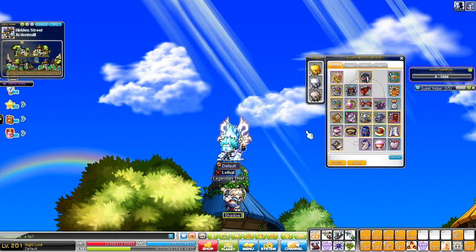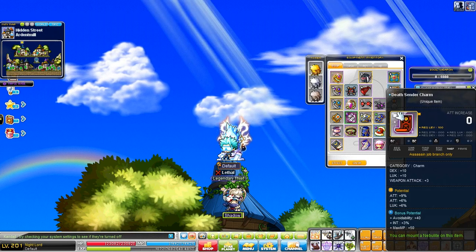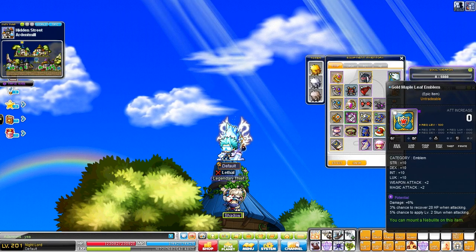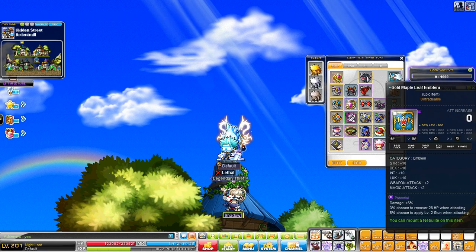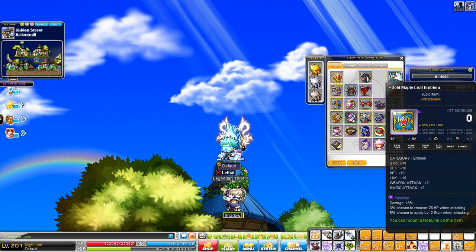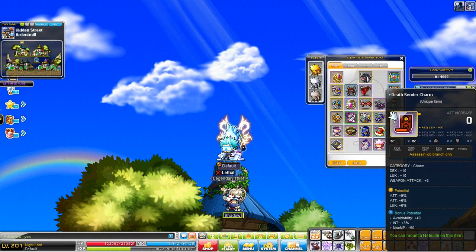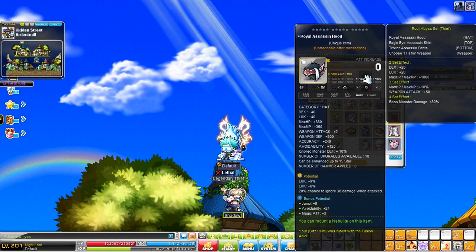So what this video is about is prioritizing what to cube. Weapon is number one quite obviously. The second thing you'd want to work on is your secondary weapon — same as your weapon except it can't be scrolled, so you can't get that ton of attack. Third is your emblem — your emblem can also get weapon-like potentials, almost exactly like your secondary weapon, except it can't have a boss nebulite or attack percent nebulite on it. Also, your emblem cannot get percent boss damage as a potential line, so you'll need to make up your boss damage from your weapon potential, nebulites, and set effects like CRA.